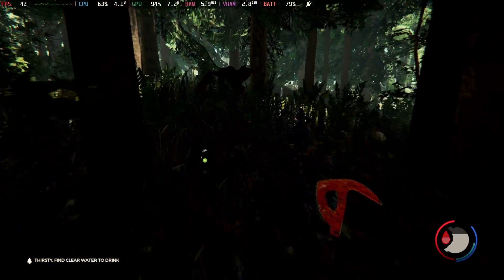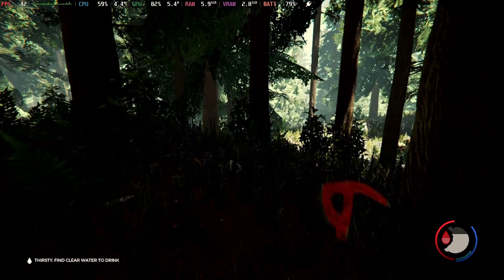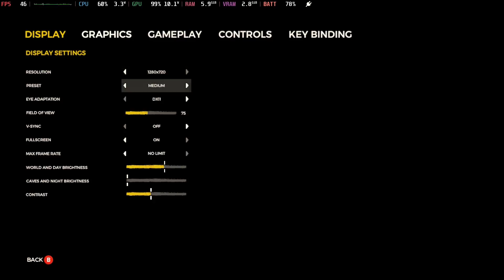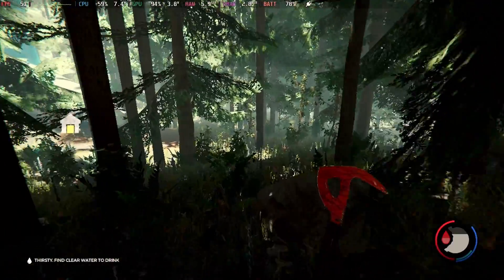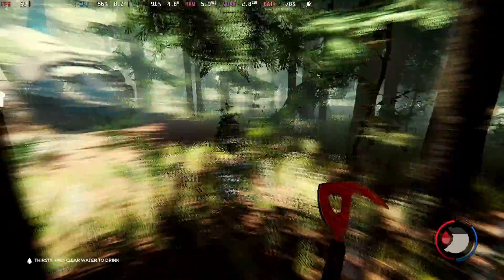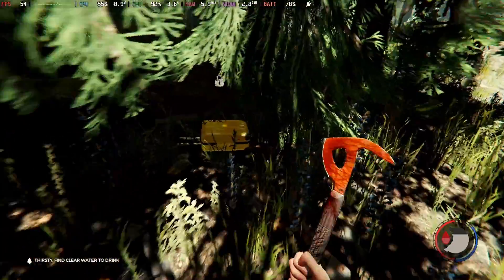Here's a little bit more dense foliage. We did pop into the thirties here — you just have to get the right scenario. Still, it's a lot better than it was, considerably better, and that's on high. Let's set this to medium and run through that same dense area again. Yeah, it's much better. You're probably watching this on a big monitor on YouTube, but honestly on a seven-inch screen medium is going to look great.